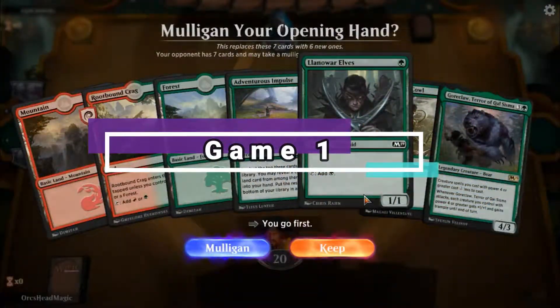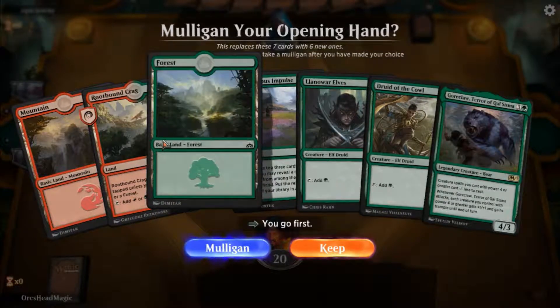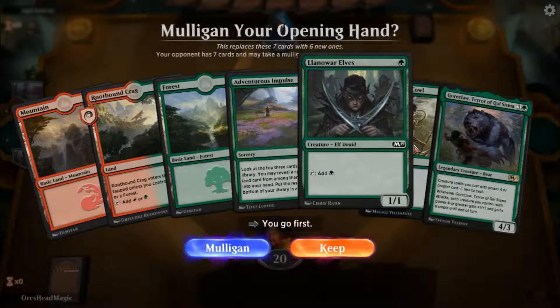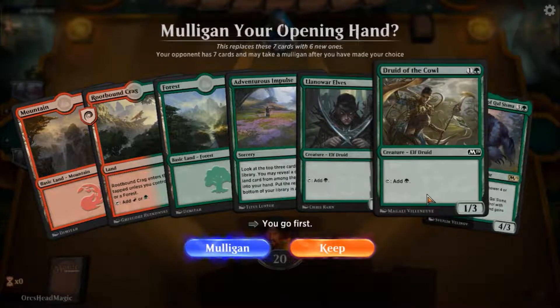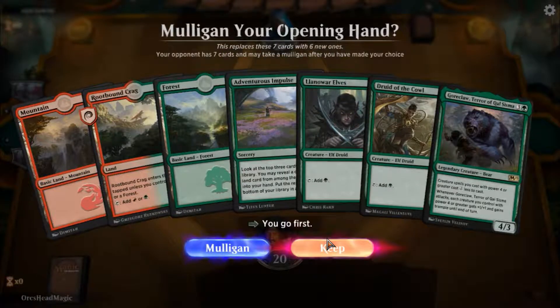Welcome to game 1. This is a very nice ramp hand — we've got some land, we've got some ways to dig, we've got Druid of the Cowl, we've got Gawk Claw. We can also use Adventurous Impulse to dig deeper, so we are going to keep.